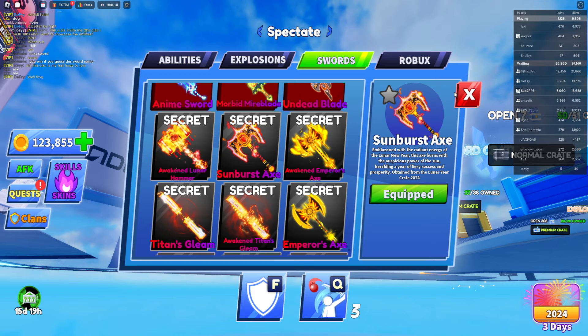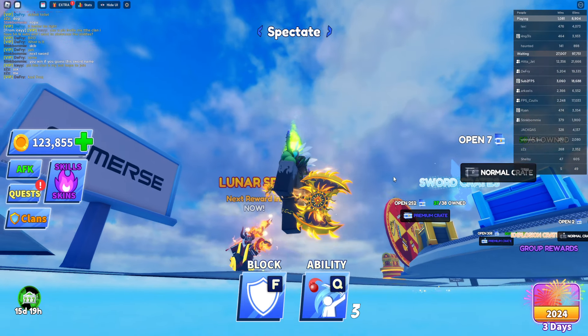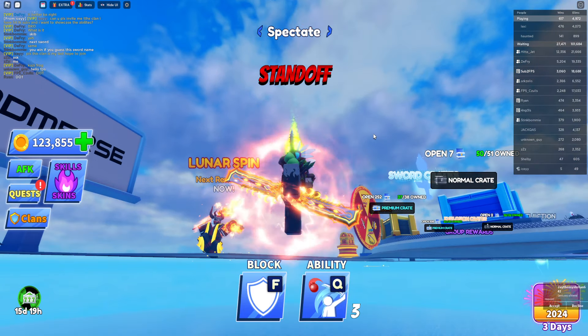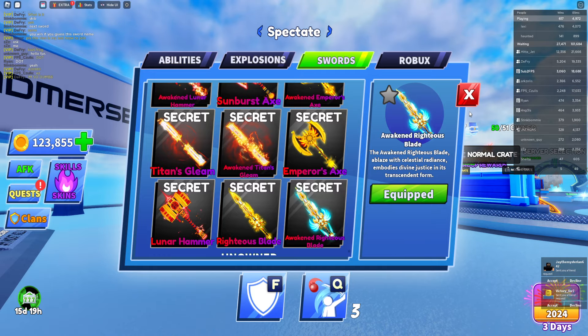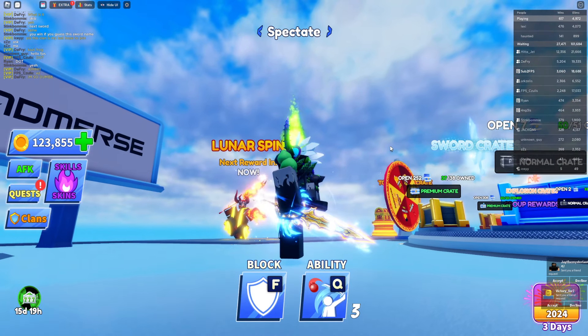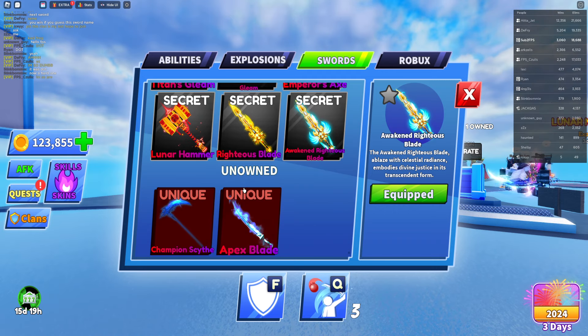So this is the hammer, this is a sunburst one. This is the awakened emperor axe. We also have the titan gleam — wow, this looks amazing. We also have the righteous blade, the really cool one. And sadly that's pretty much everything we have as of right now.